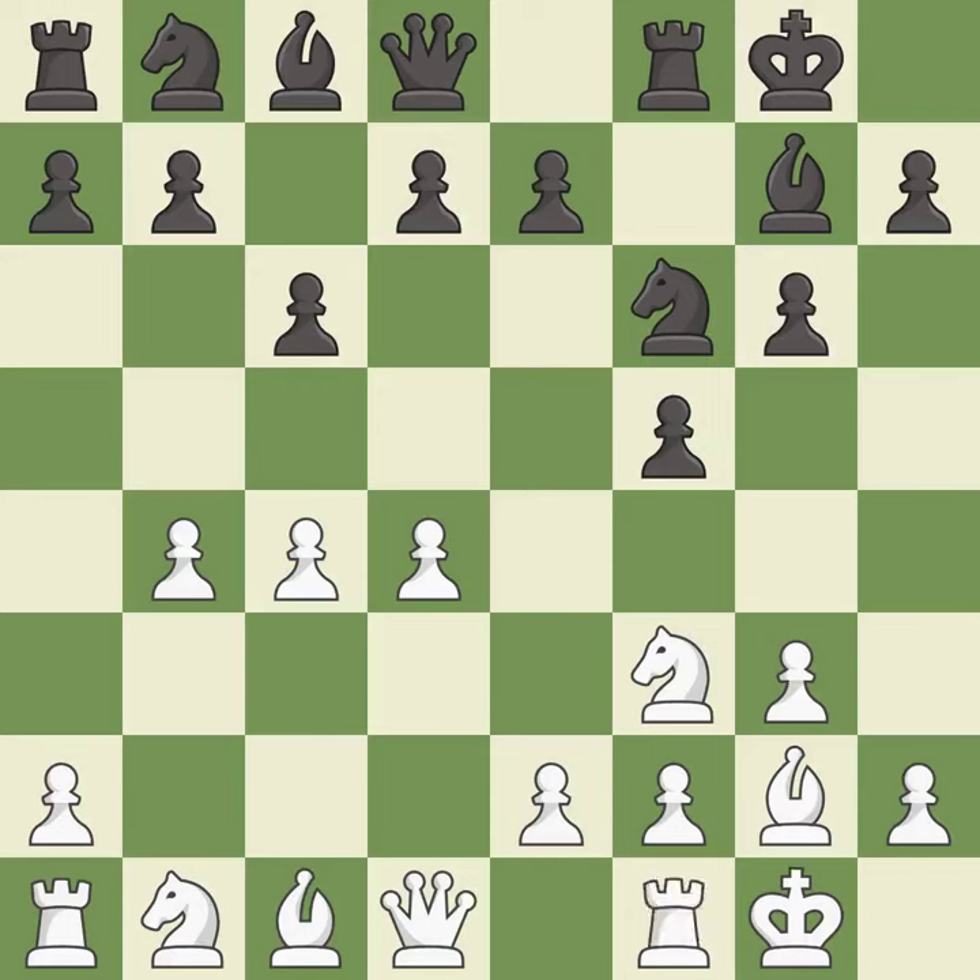Castling develops a rook while also moving the king to safety. Castling to the same side of the board as the opponent tends to lead to less sharp positions as compared with opposite side castling. It is best — that's what I would have recommended.